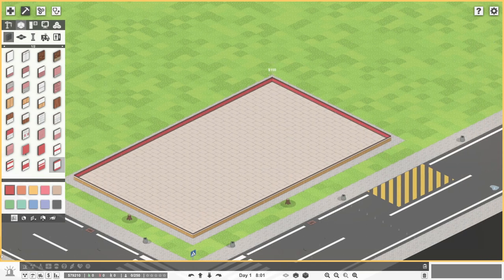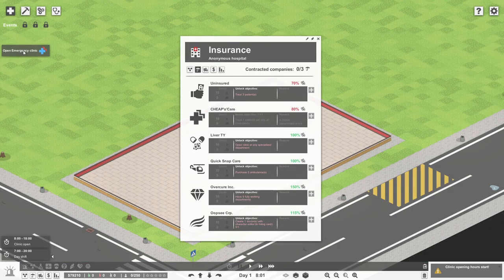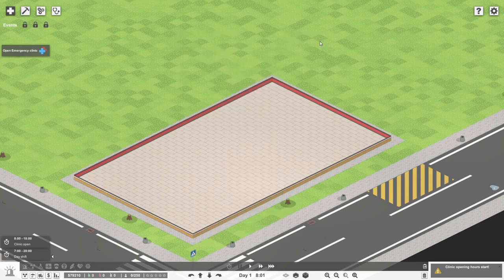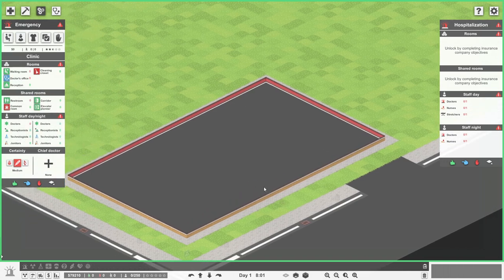First things first — some rooms. It says 'unlocked by completing insurance company objectives' — open an emergency clinic. Now we can see what we need: that's hospitalization. The rooms we need are a waiting room, a reception, and a doctor's office. We don't necessarily need a reception, but a waiting room and a doctor's office are absolutely required, so we won't go too crazy with things.